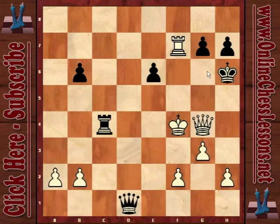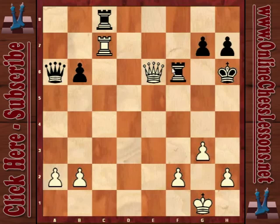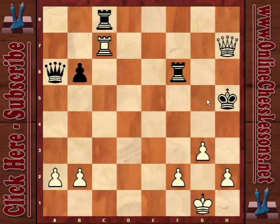So here white just has to be very precise — queen c6 check. What to do? Black doesn't have much choice. If rook f6, there is this check, this check, and quite soon it will be mate. Something like this might be possible and white is completely winning.